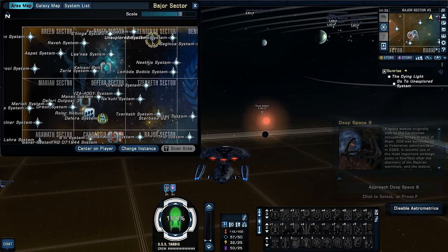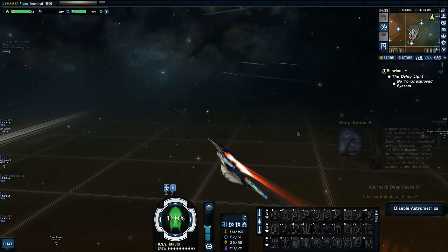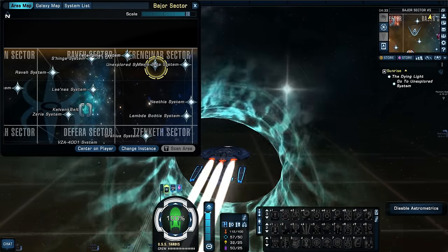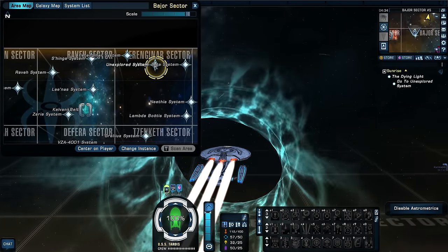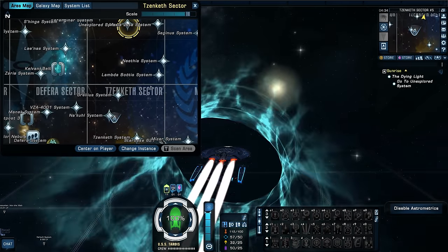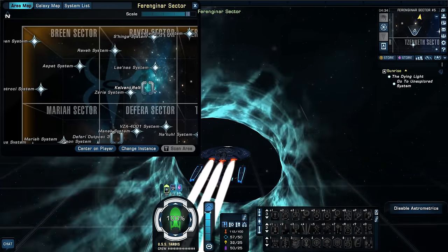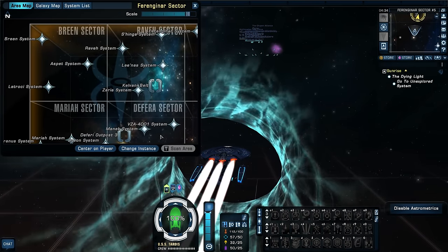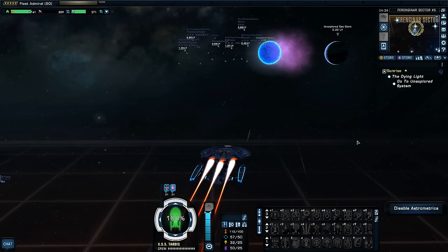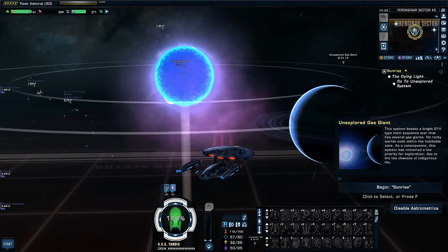We're going to this unexplored system right next to Ferenginar. Wouldn't the Ferengi have explored it already? We could just ask them what this system is all about — it literally is right next door to their homeworld. But I guess we're going there ourselves anyway. I didn't realize the Ferengi were so close to the Deferi and the Breen — they're really close to that whole quadrant of space. We haven't really seen much of the Ferengi homeworld. Look at that star — I love the way that looks. That is just incredible.